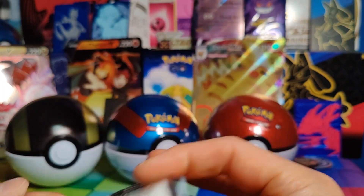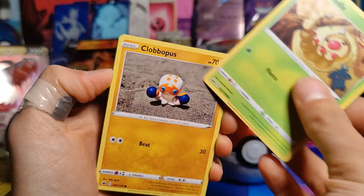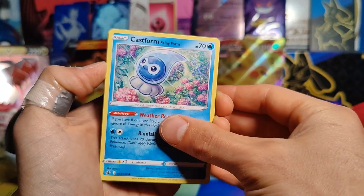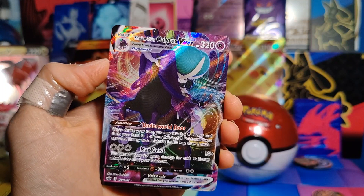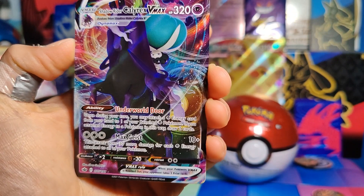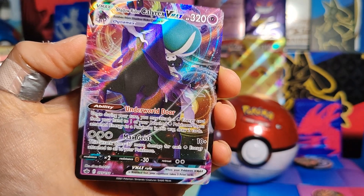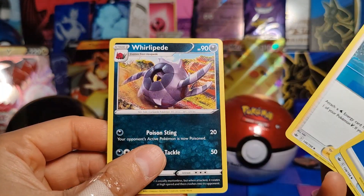Third pack: Chilling Rain — definitely a set I've probably opened the least out of everything. Let's see if we get anything at all. Weedle, Clobbopus, Mareep, Ralts, Castform Rainy Form, a Reverse Holo Mareep, and a Shadow Rider Calyrex VMAX Full Art — let's freaking go! So our first holo of the day, first Full Art of the day, comes out of Chilling Rain, which is even better because it's a set I don't open that much. Amazing-looking Pokémon. Great pull to start. Then Fire-Resistant Gloves, Melanie, and Whirlipede.